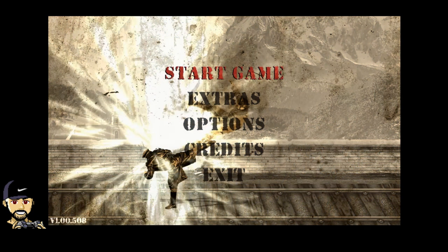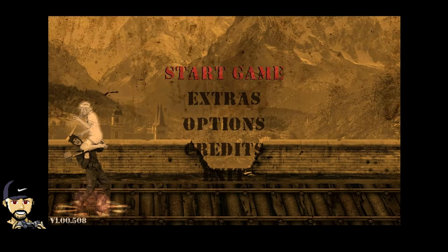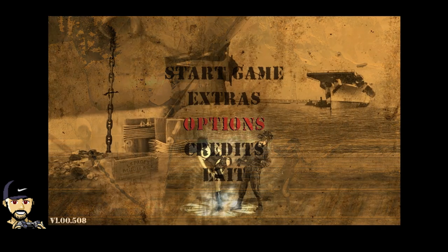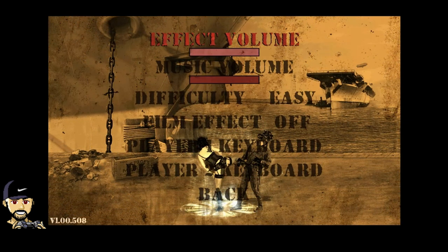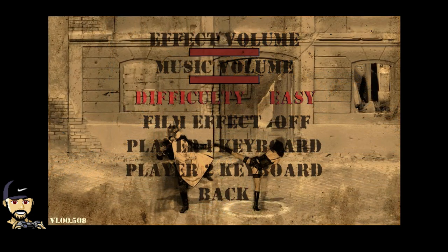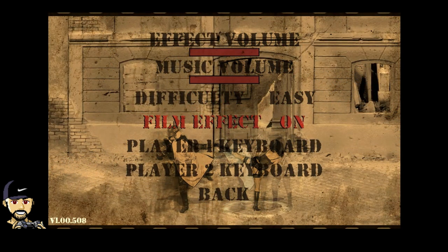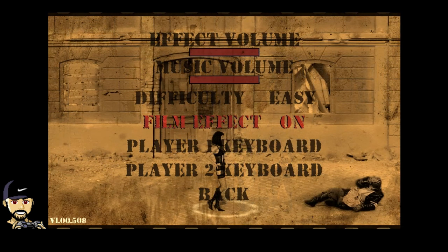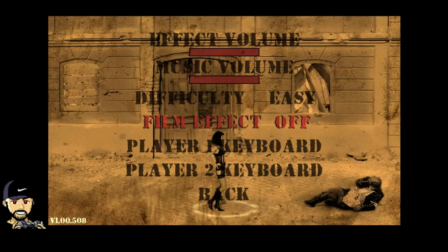This is one of those fighting games on Steam that could have been a lot better than it is. They really dropped the ball on a huge part of the fighting game — the controls. You have some options here: you can turn the film effect on, with that grain and vintage lines and a border. We'll leave it off — I think it looks better off.